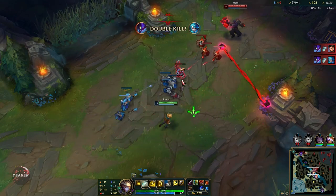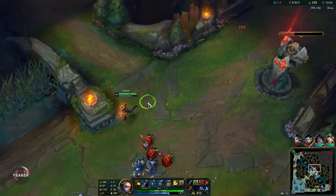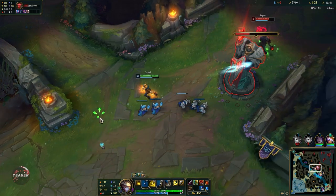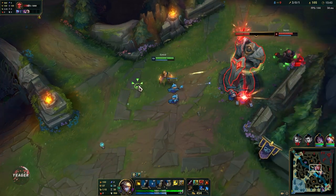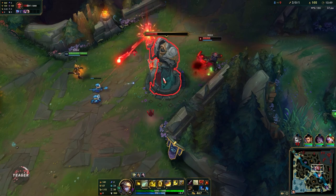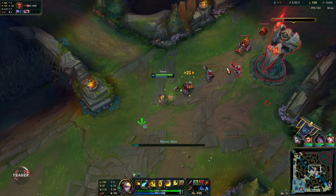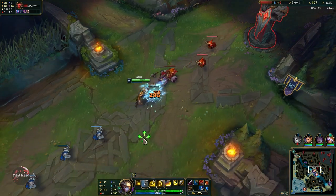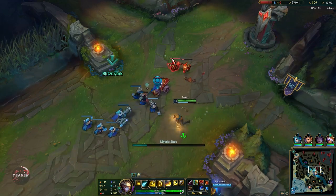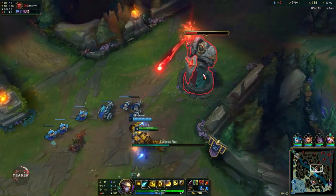Wow, they somehow died top side - that is weird because it looked like they were going to win, but that is a disaster. That Sheen combined with that Mythic item is really going to hit for a lot of damage and you also get a lot of sustain on top of that. So whenever that active is ready, try to abuse that low cooldown on your Qs. As you can see, if we manage to hit a few of these Qs then the opponent will be sent out of lane.